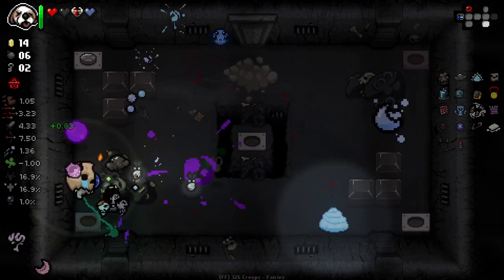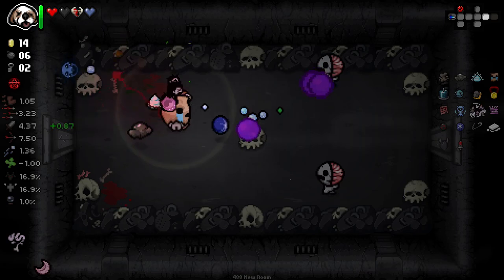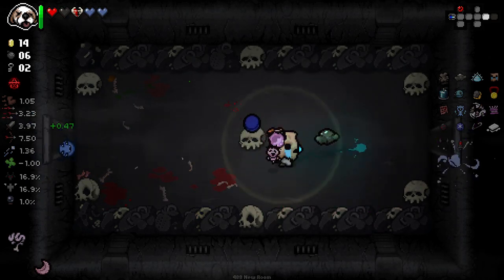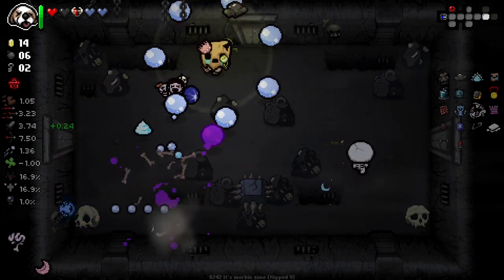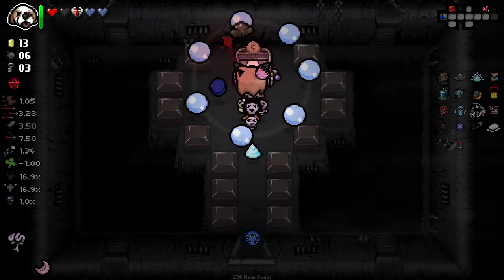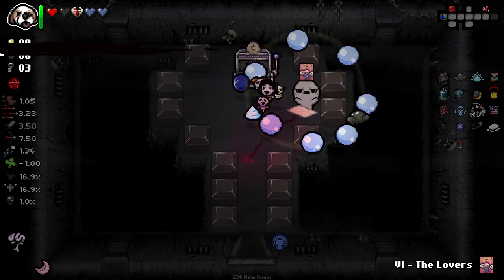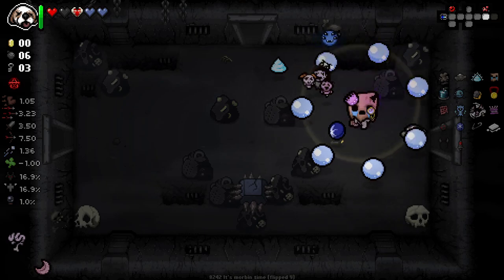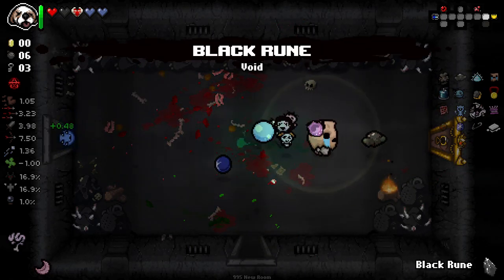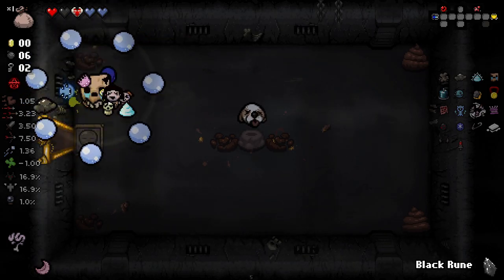This is a little bit of a tricky room. These flies are a little bit annoying. I'm not looking to smelt anything quite yet — I would like to smelt both of these but it's not a big deal if we can't. Extra soul heart there is fantastic. Just got to remember, one thing that is a little bit deceptive about this run is we have significantly larger tears than we actually have damage — our damage is at base. But this kind of goes to show how powerful this character can be, because we're doing okay despite that.